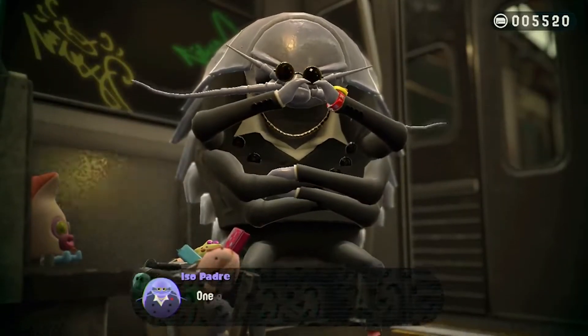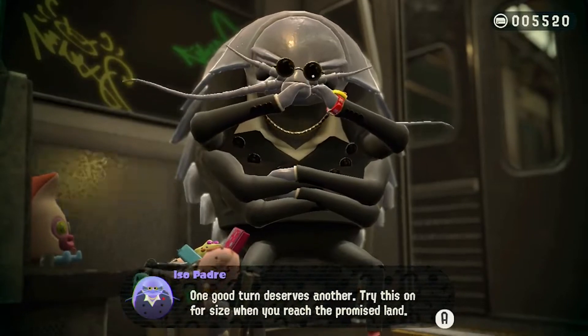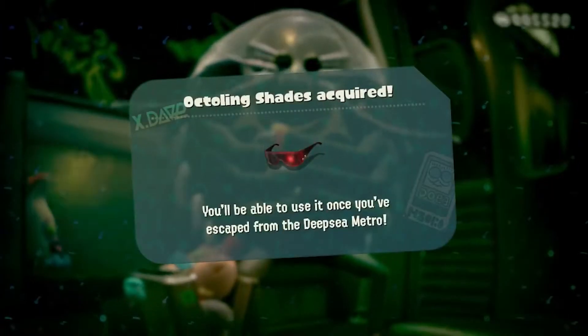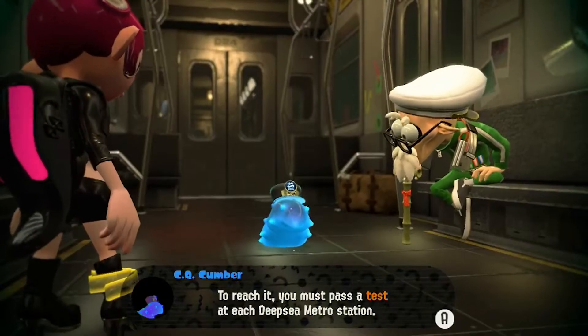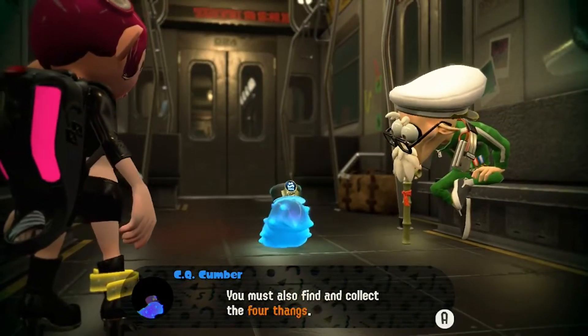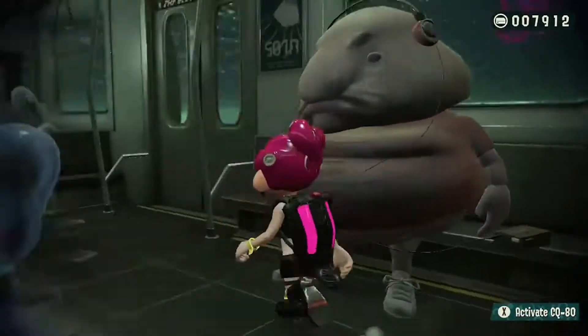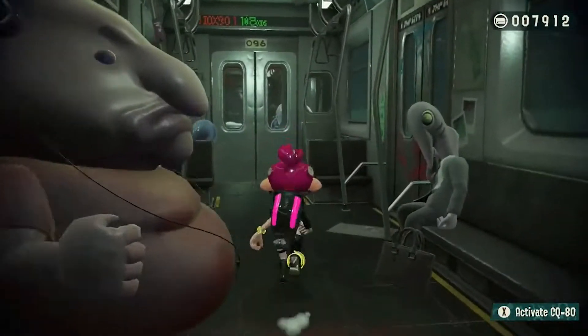Another important character you meet on the subway is Isopadre. He admittedly doesn't do much, but he gives you gear for collecting mem cakes, which look like erasers. The last notable character is Sea Cucumber, who's the train conductor, and he gives you rewards here and there — nothing too interesting. There's also a plethora of background characters who don't really do anything, but they have some good designs.